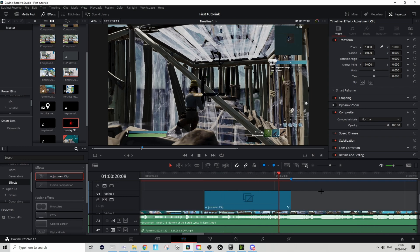Then you can make the adjustment clip shorter from the beginning if you want. Now we'll actually do some masking, but don't be scared because this first mask is actually super easy and fast to do.